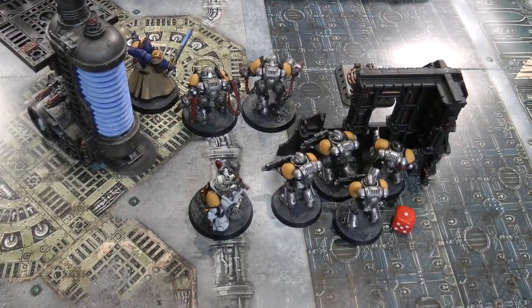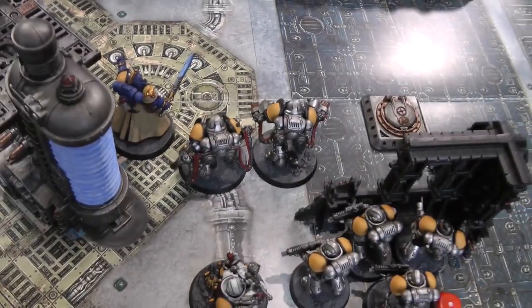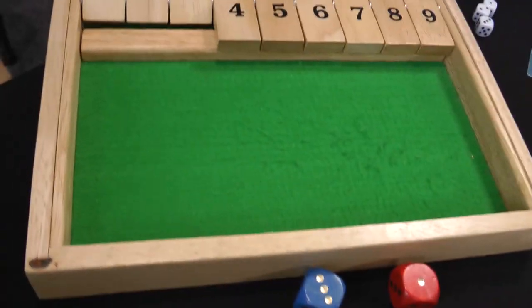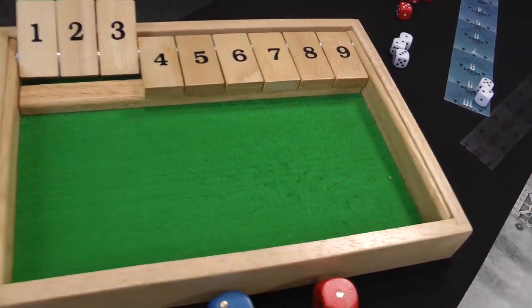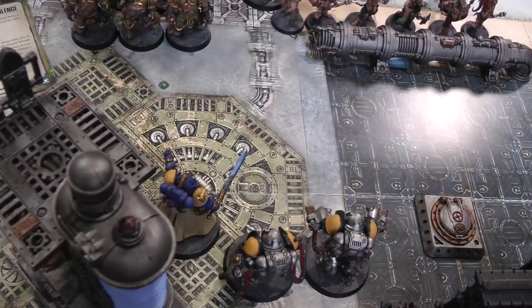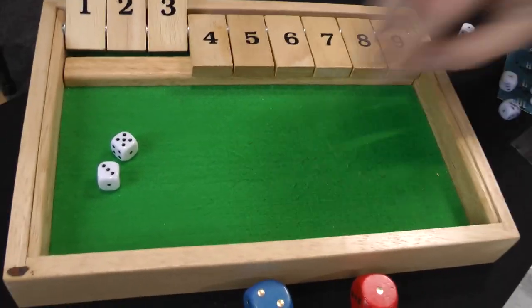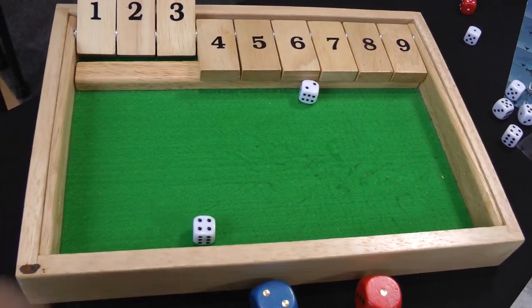Space Marines turn three. The Librarian moves up around here and the Aggressors come with him. The Apothecary moves up just a little bit to stay within three inches of the Aggressors. The Intercessors stay where they are. At the end of movement the Apothecary tries to revive an Aggressor on a four-plus — fails, uses a command point to reroll — fails again. The Aggressor finally stays dead. On to the psychic phase: the Librarian manifests Smite first — needs a five, gets an eight, hitting the Plague Marines. I try to deny it and succeed — I denied it. Then the Librarian manifests Might of Heroes on himself — needs a six, gets a six.